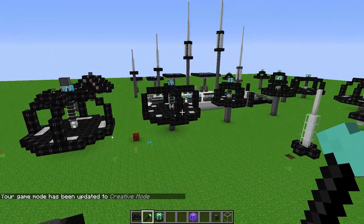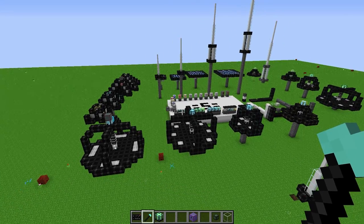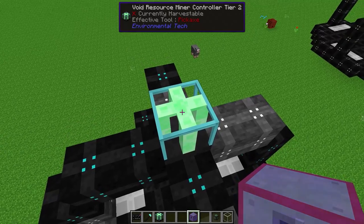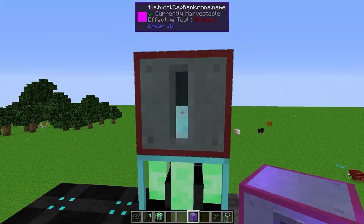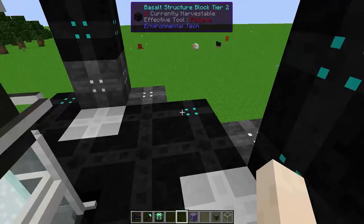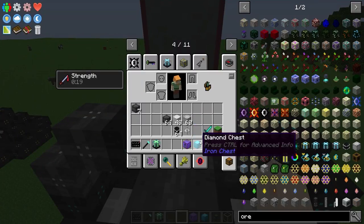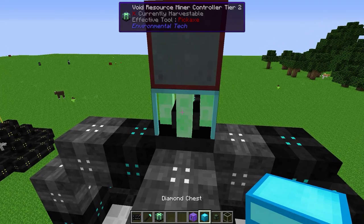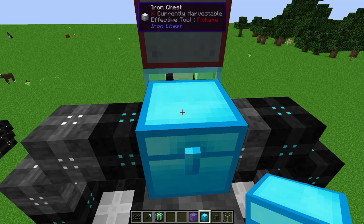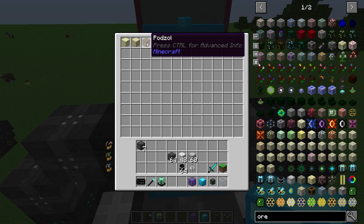The Void Ore Resource Miner, the Ore Miner, and the Nanobot Beacon all require power. For this demonstration we're using a creative capacitor bank from Ender IO. Power has to touch the actual controller on one of the sides. A chest also needs to touch the controller for the resources to be deposited. We've already collected some endstone, sand, and other items.